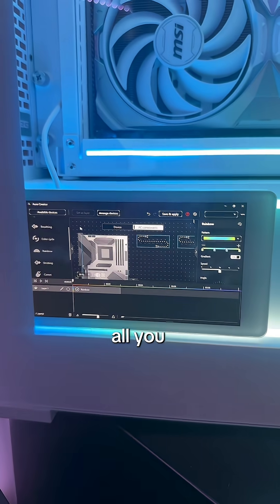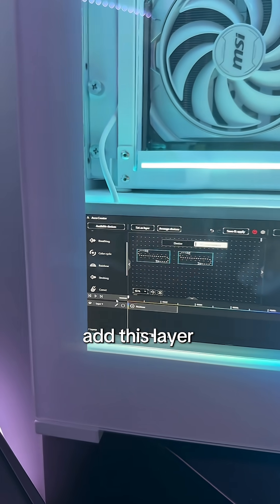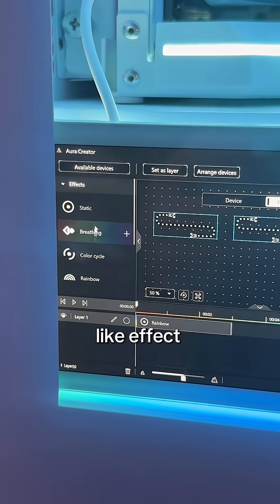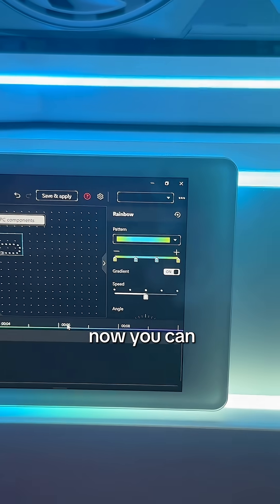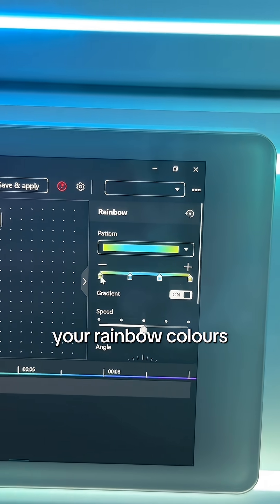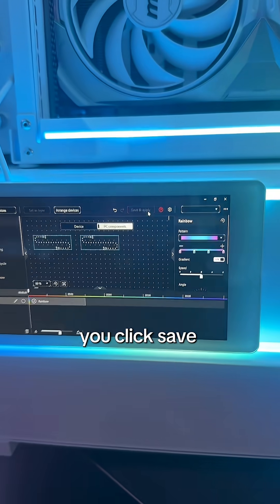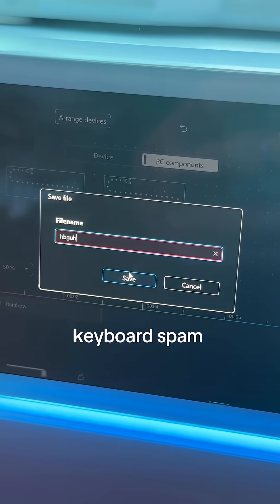When it comes to actually customizing, all you have to do is select all of your devices, hit set layer, and then it will add a layer down here. Now you can add whatever effect you want. I put the rainbow in here because it's the best one. You can customize your rainbow colors — I'm going to change the green. Here's the before with the green. You click save and apply, name it. I usually do a good old keyboard spam and then click save.